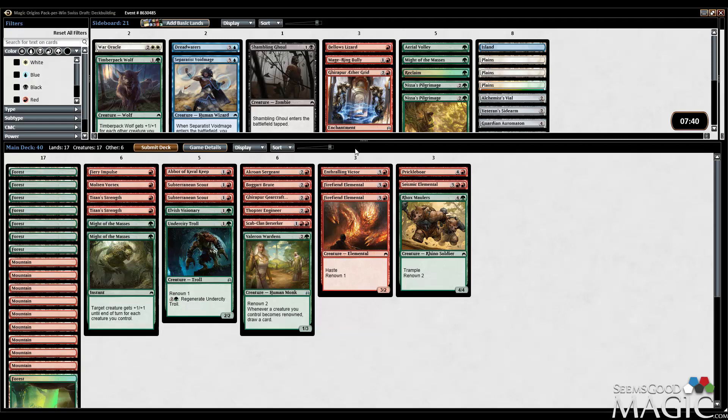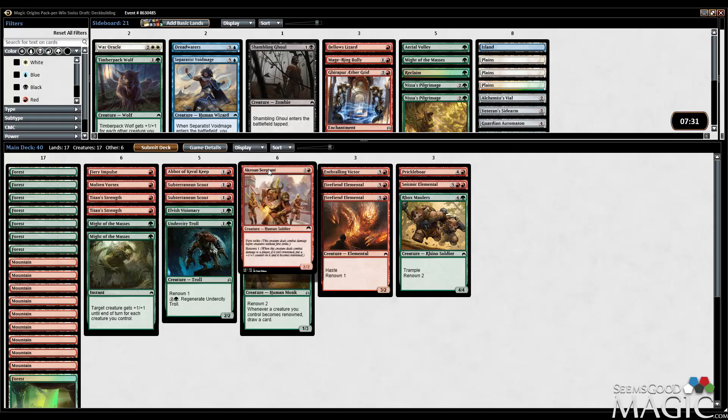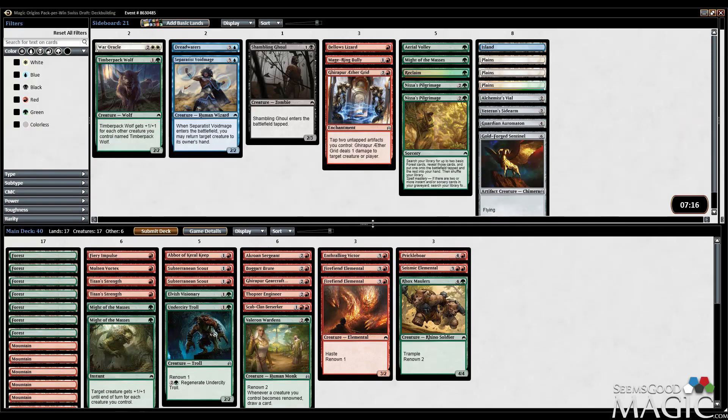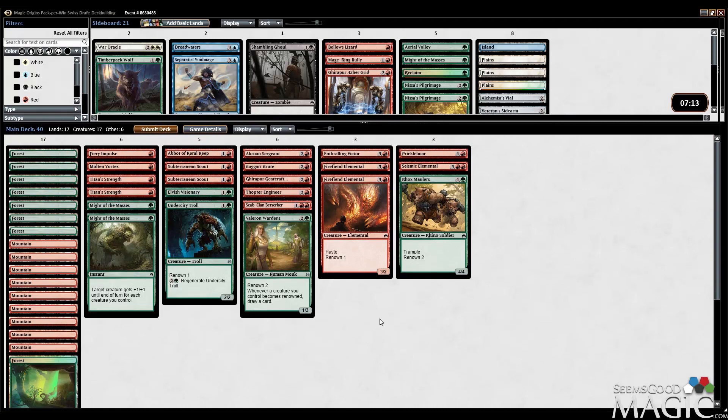This deck looks fine. We've got some card advantage with the Wardens, and we've got a lot of Renown, which is really nice. We've got Troll, Wardens, Berserker, Sergeant, double Elemental and Mauler — that's 7 Renown creatures. 7 is a pretty good Renown count for not even knowing what our second color was until pack 3. I like this deck, I think it's looking good. Double Subterranean Scout helps quite a bit to turn on our early Renown guys. That's it — there's the deck. We'll run it like this. We'll see you around one.